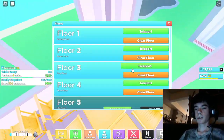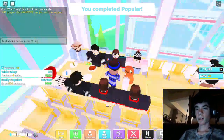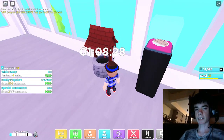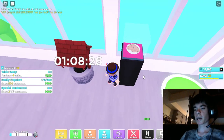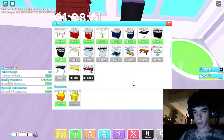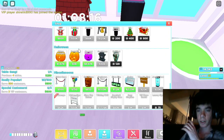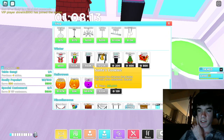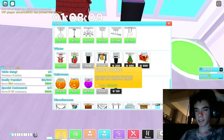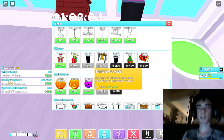That's really all you need to do. I recommend buying the wishing well like I said - it's pretty good. I also recommend buying Santa's Cookies, which you can find under winter in the shop. They cost 68,000 and increase the chances that Santa will visit your restaurant. It stacks, so the more you buy, the more your chances increase.